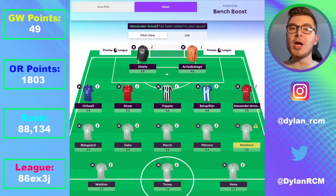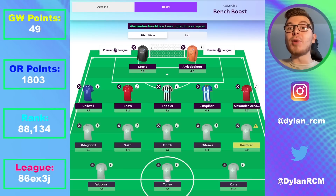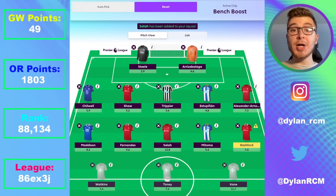The final defender is Ben Chilwell. As you can see, we do have two defensive double-ups for Brighton and Chelsea. I think it's worth it in gameweek 29, but it would be an issue long term, especially in gameweek 32 when both Brighton and Chelsea blank — not to mention Estupiñan and Luke Shaw. You're going to have some problems going forwards, but for gameweek 29 I think this is the best five-man defense and the two best goalkeepers.